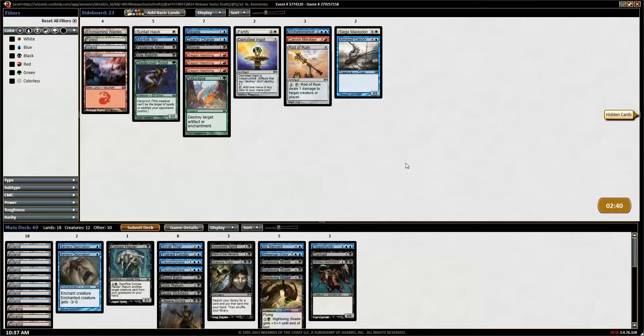I bet he's mono-green. Lifebane Zombie is good. Rod of Ruin could be an excellent addition here, but I didn't quite see enough that makes me want to change anything at the moment, so we'll keep this the way that it looks now.